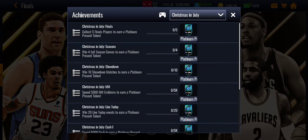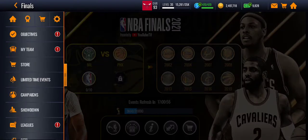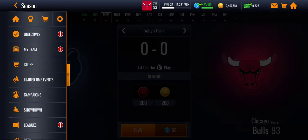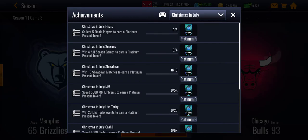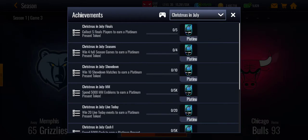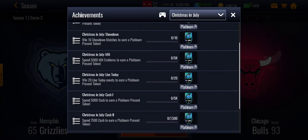Next, to win four quarters — it's not actually four games, just four quarters — just play season or autoplay. To win 10 showdown matches, just win those 10 matches; it's not too hard, or you can autoplay if you have a lower-rated player.